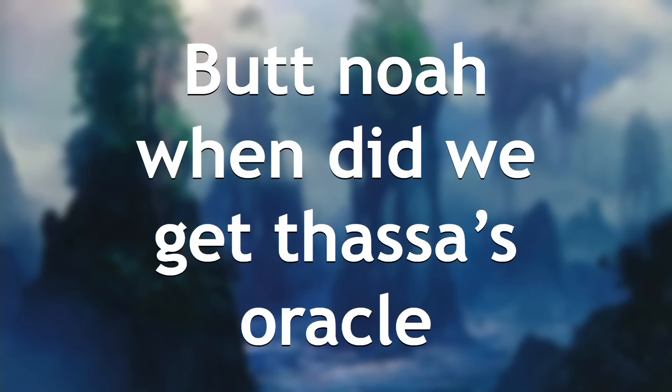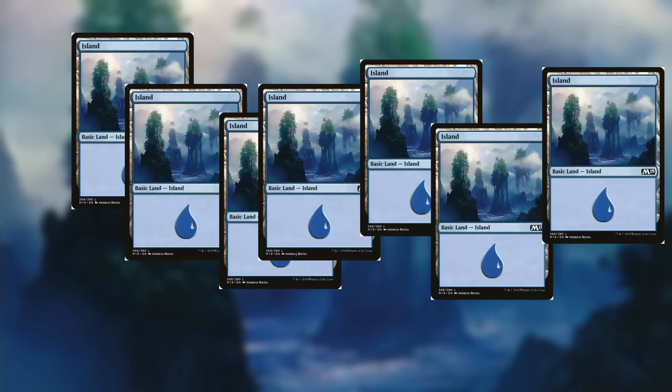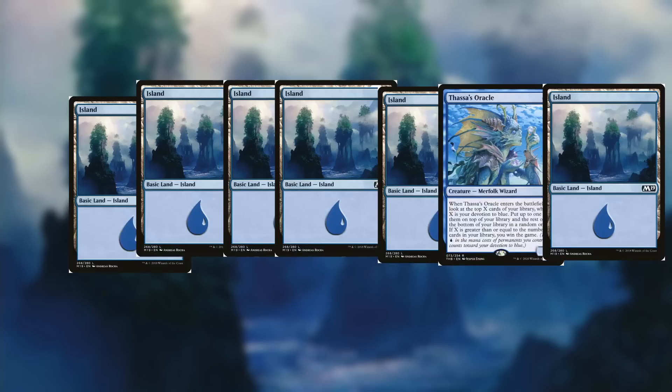But when did we get Thassa's Oracle? Let's back up here. When you start a game of Magic the Gathering, you get seven game cards. And then let's say this hand is absolutely horrible — I can't take this. So then I take another seven cards, and then I have to put one of them back, like this. It's just a simple mulligan rule. And we can do this a total of seven times, until eventually we get Thassa's Oracle.